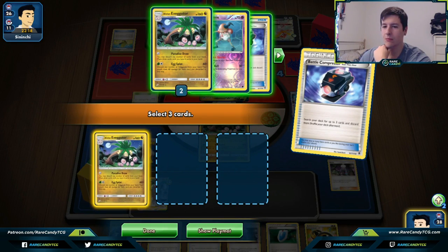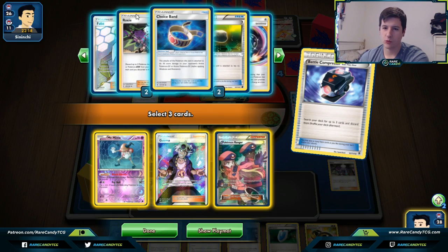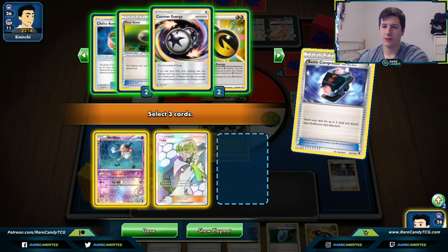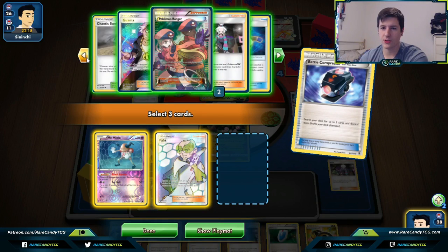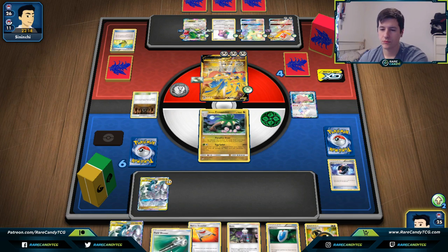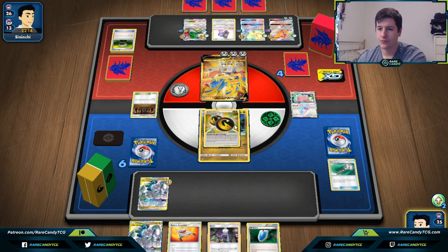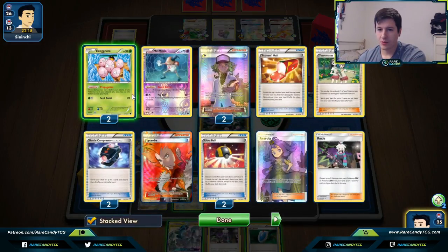We'll go for a Compressor and get rid of Mr. Mime — he's probably too good in this matchup to discard. Maybe Guzma and Ranger, or Faba — I think Faba is a bit better. We already have Lysandre in there. We'll keep Guzma in deck and get rid of Ranger. Now we're going to use the Field Blower to get rid of the Float Stones — that's going to be the more pressing thing. We can let Shrine stay for one turn, and then we'll use Pokémon Stretcher to put a Ditto back on our board so we can attack for the maximum possible with our Eggs.